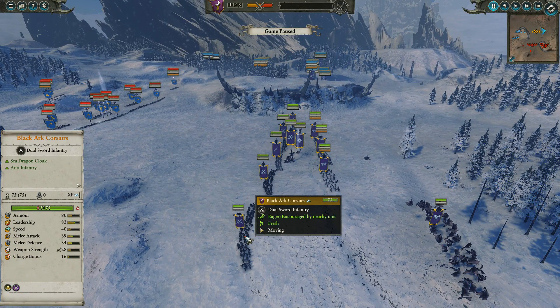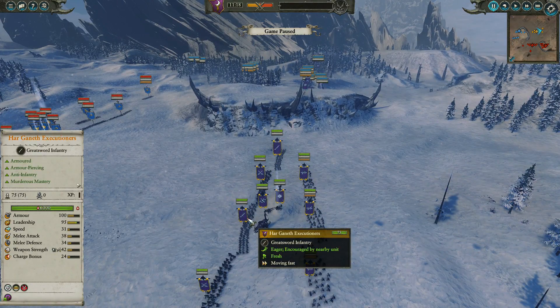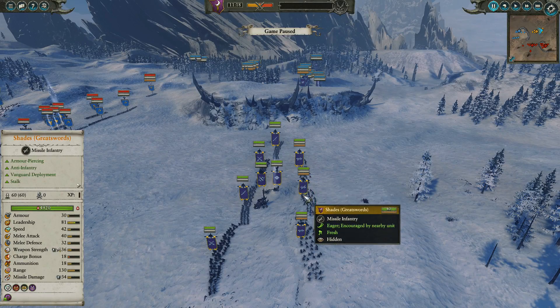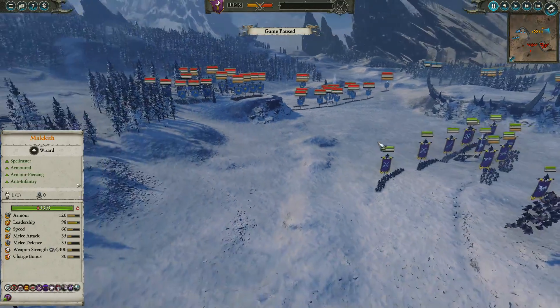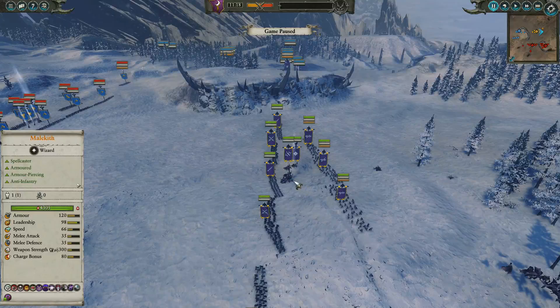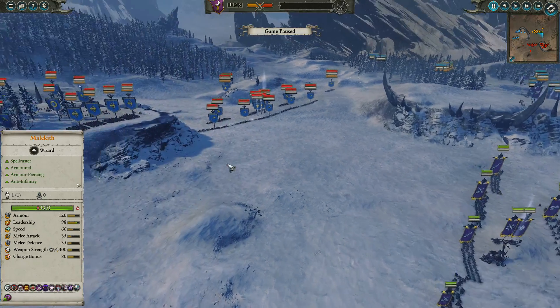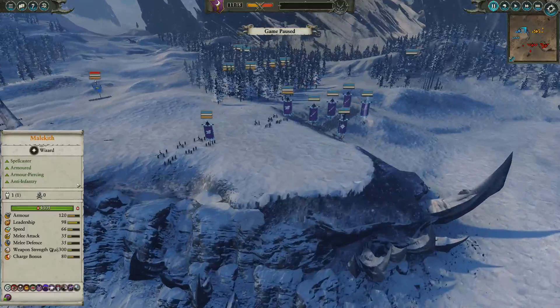The Dark Elf armies have brought Blackheart Corsairs, some Hageneth Executioners in their front line, followed up with some Shades with Greatswords and also Normal Shades, and one group of Harpies to try and get into the artillery and disrupt. We also have Malekith on his chariot and a Death Hag to assist in that infantry fight.